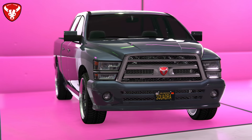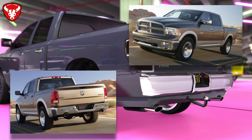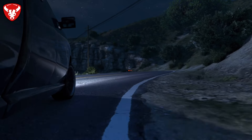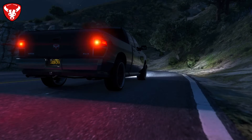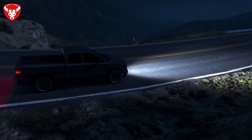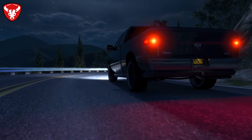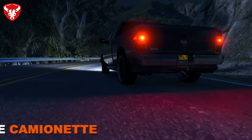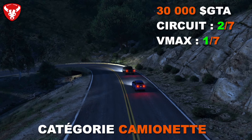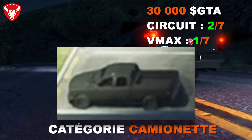On passe à la catégorie camionnette. Le Bravado Bison est inspiré du Dodge Ram de 4ème génération des années 2010. Facilement trouvable sur la map, toujours disponible à la vente, il existe en plusieurs versions dont une avec galerie de toit et une utilitaire. Il est capable de tirer une remorque — un des rares véhicules à pouvoir le faire. Il coûte 30 000 dollars. En performance : 2ème sur 7 en circuit et 1er sur 7 en VMAX — le plus rapide des Bravado camionnettes. Il a aussi été aperçu dans le trailer de GTA 6.